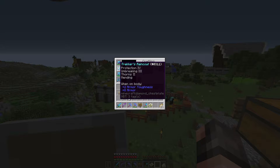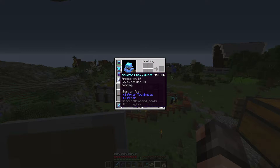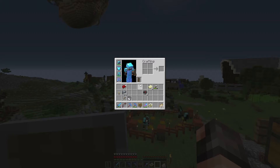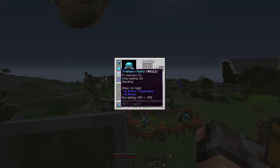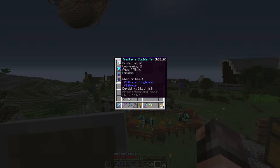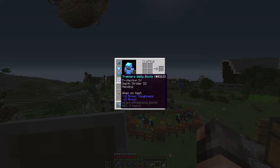However, now my armour is not too bad. I've got Protection 4 throughout. We've actually got Thorns 2 on our chest plate, and we've also got Mending on them all as well. I've been able to get that many books now that I've been able to add a few to my own — I've put Mending on my armour. The only things I'm missing are one enchantment on one piece, and also Feather Falling on my boots. I'd like Feather Falling 4 if I can — that would be really, really nice.